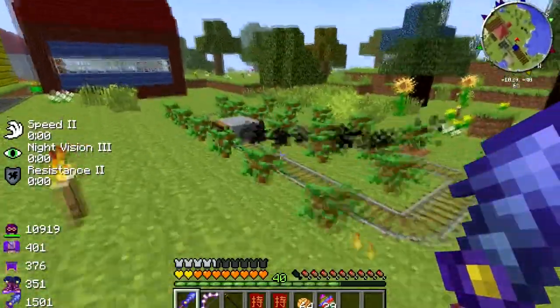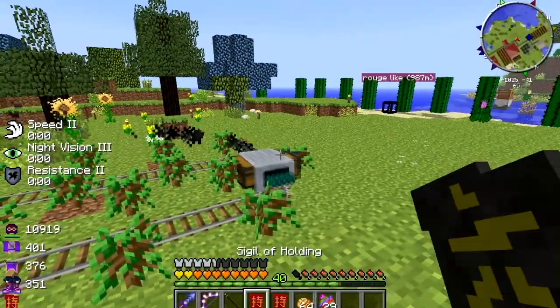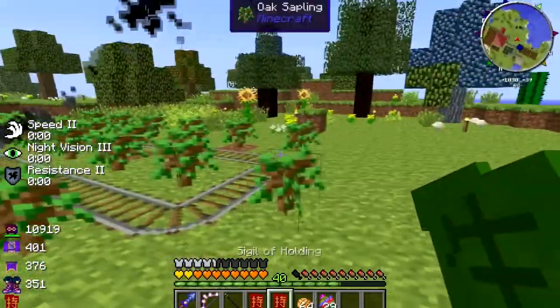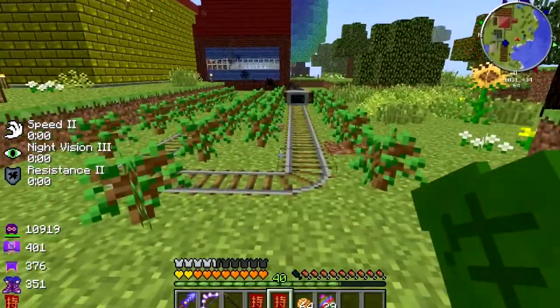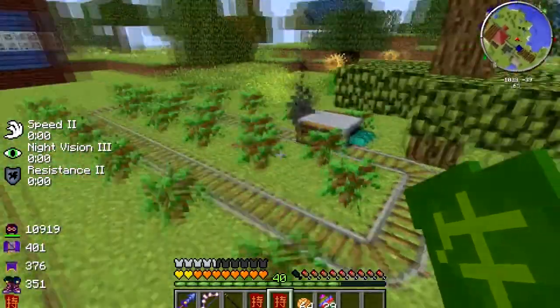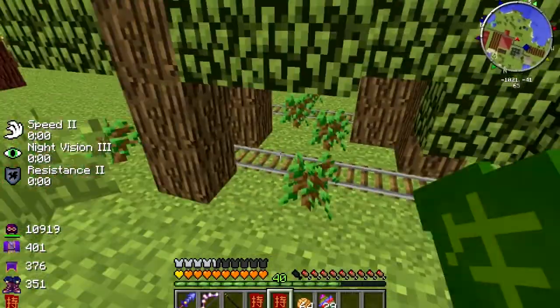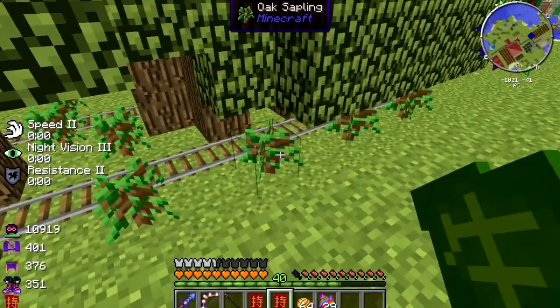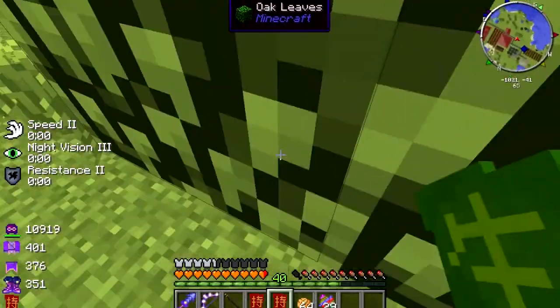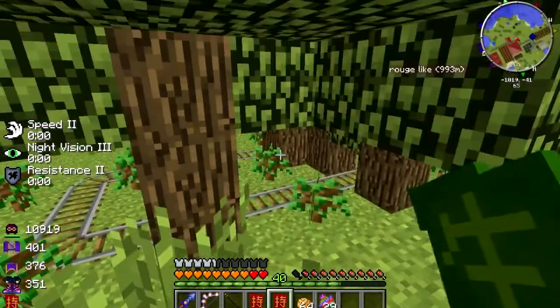I've got my Steve cart working here. I've also got the Sigil of the Green Grove, and this is what it does — it's like adding bone meal to everything, basically. It makes the trees grow faster, allowing my Steve cart to actually do something rather than just stand around aimlessly.